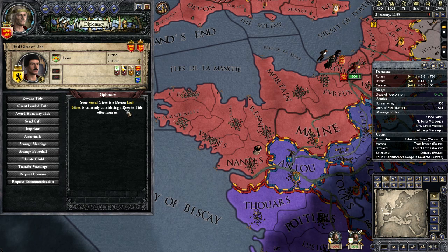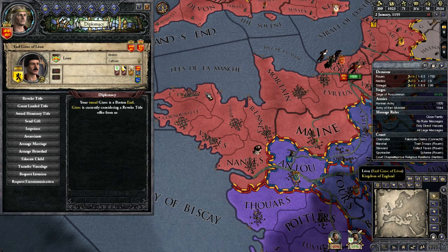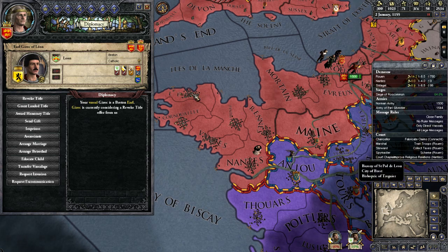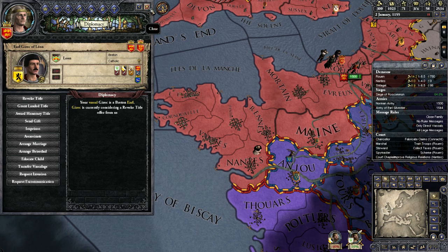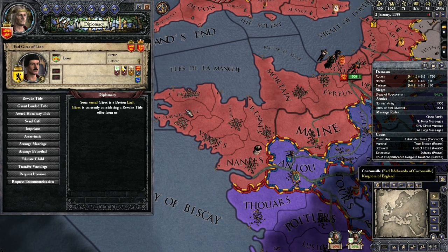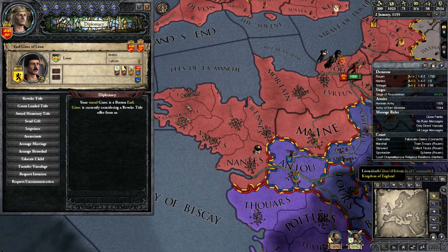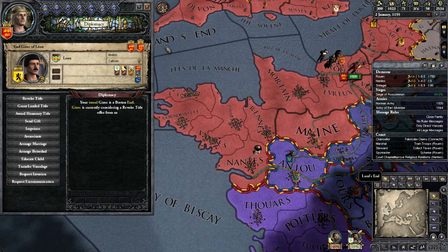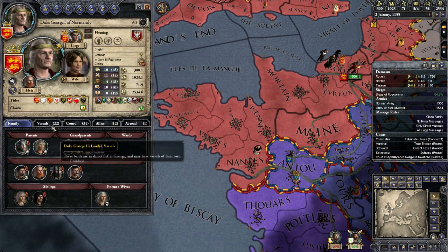He's now considering the revocation - he hasn't got a choice. We were happy to leave him with one land, but he didn't want to know anything about it, so he's going to end up with none. It's a shame when that happens, but that'll teach people to go against my wishes.